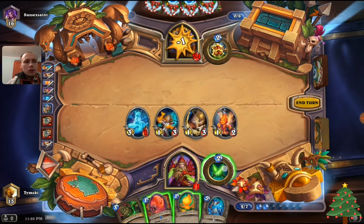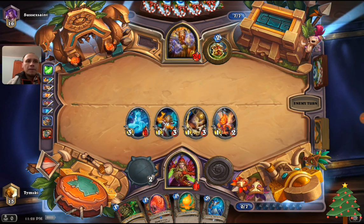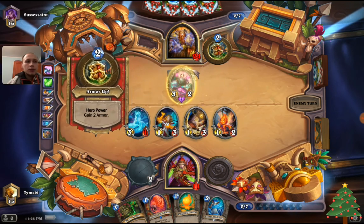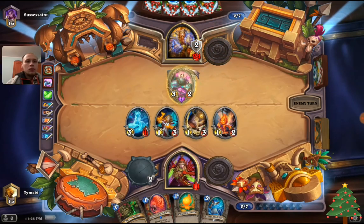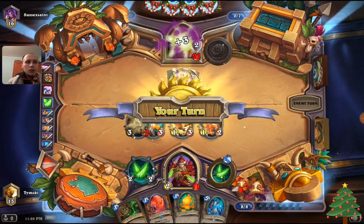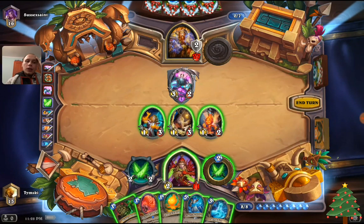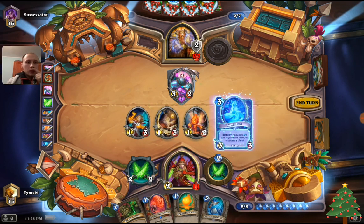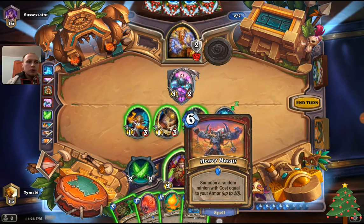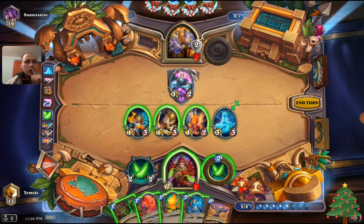If I attack with the 3/3 first I'll get more damage to the face — I think it's worth it. We'll go with the weapon, then next turn we can play Scalebane and hope it snowballs. Xiliax kills our 3/1. If we attack we go to 8. Let's see what we draw from Blink Fox — Heavy Metal: summon a random minion with cost equal to your armor. So we basically get a Wisp for 6 mana. That is freaking bullshit.